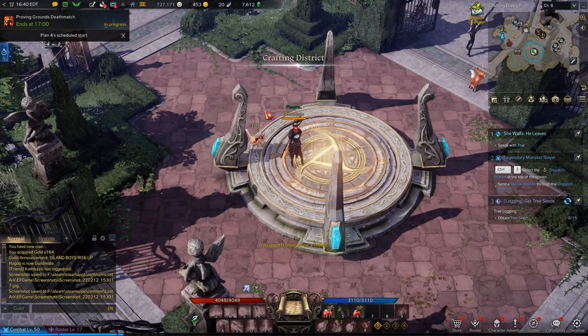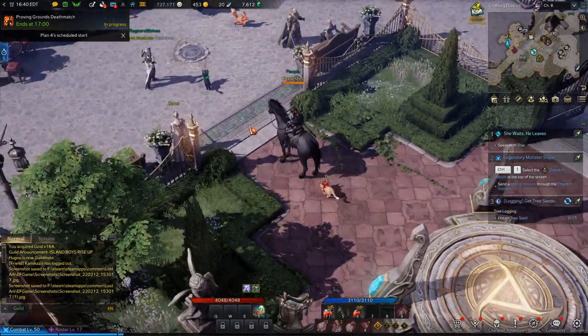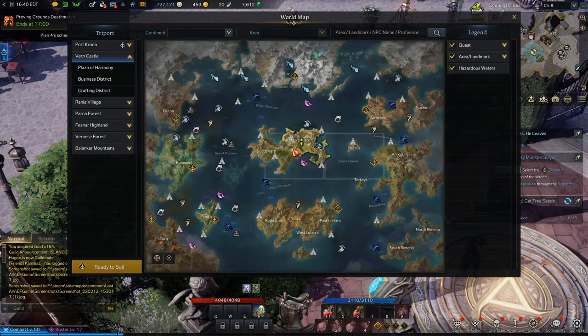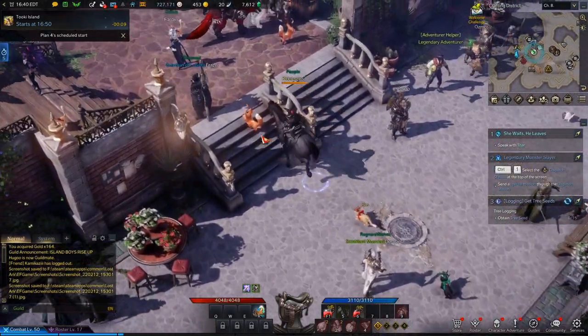So do your dailies, and then once your dailies are done, if you're trying to get geared fast, go to different islands and complete all that stuff. If you don't really care about speed, just explore the world, follow the main story, go through all the places, and you'll randomly be getting materials as you go — there are random quests that will give them to you.